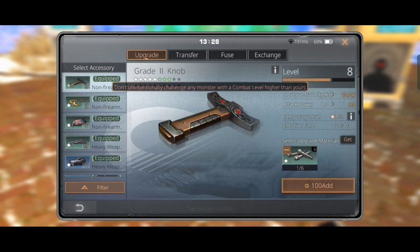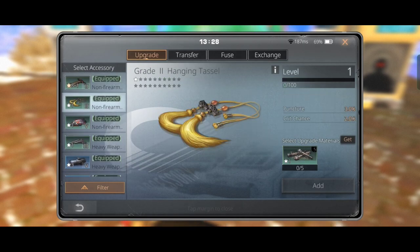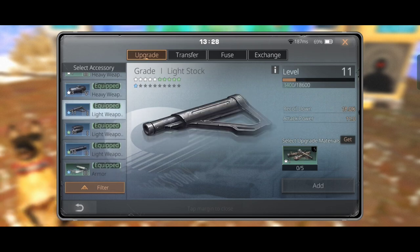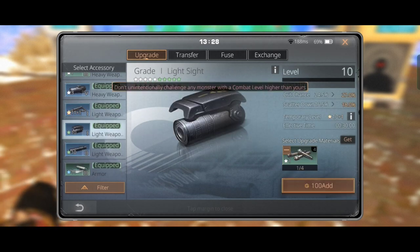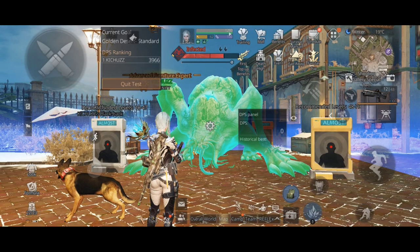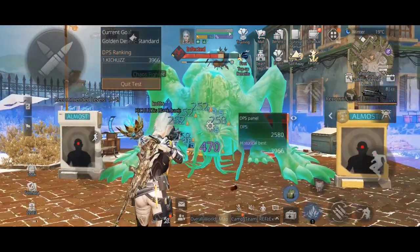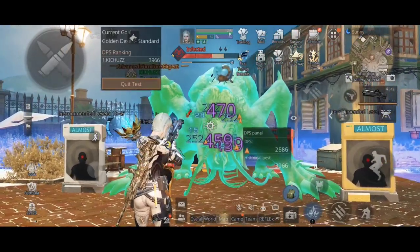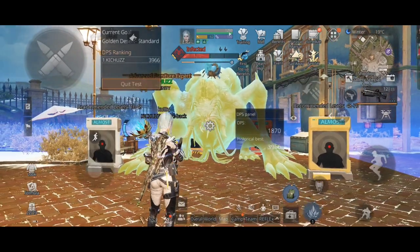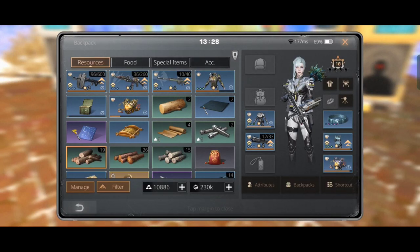Now let's upgrade our knob, light stock, light sight, and light muzzle using mechanical materials. After testing, we get 459 damage — we have increased the damage pretty well already.